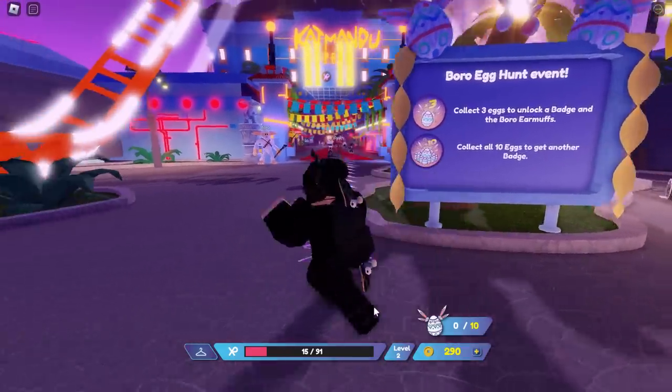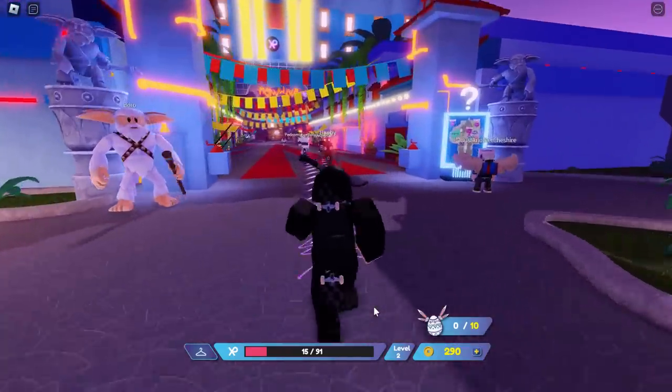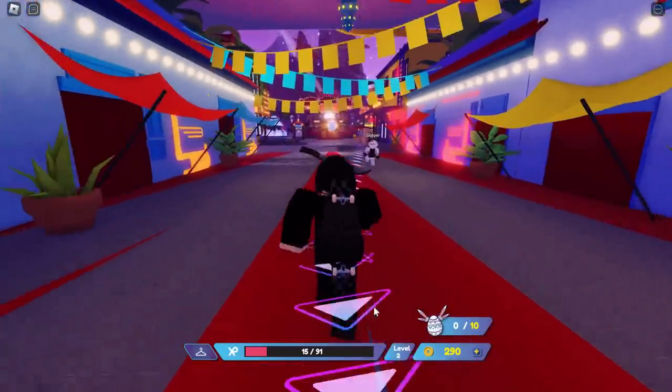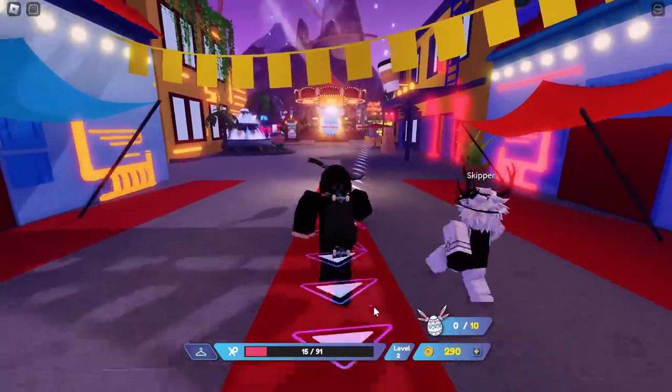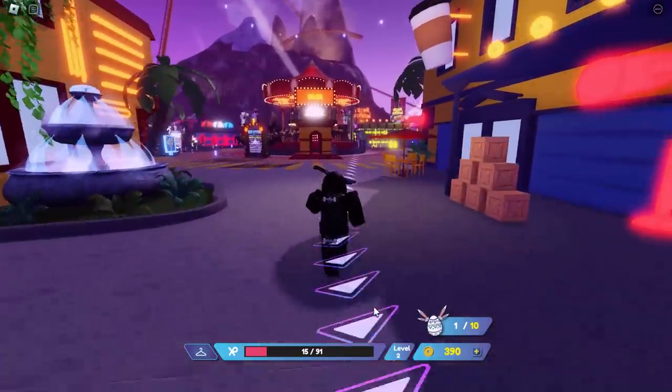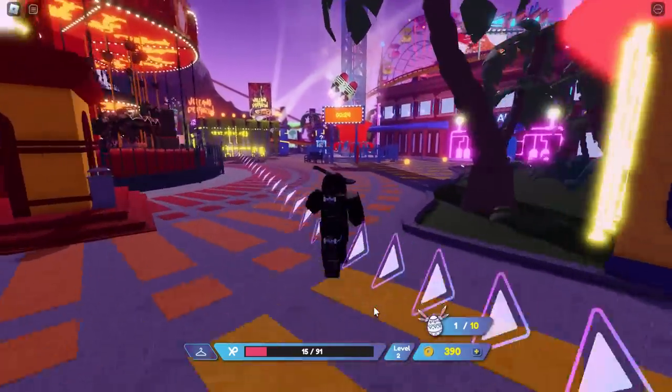There's a little signpost here that says: Boro egg hunt — collect three eggs to unlock the prize. So what we're gonna do is walk past the Boro character. I don't really know what a Boro is — it's like some weird yeti thing. Anyway, the first egg is right here, so go ahead and collect it. It's going to be the same for everyone.